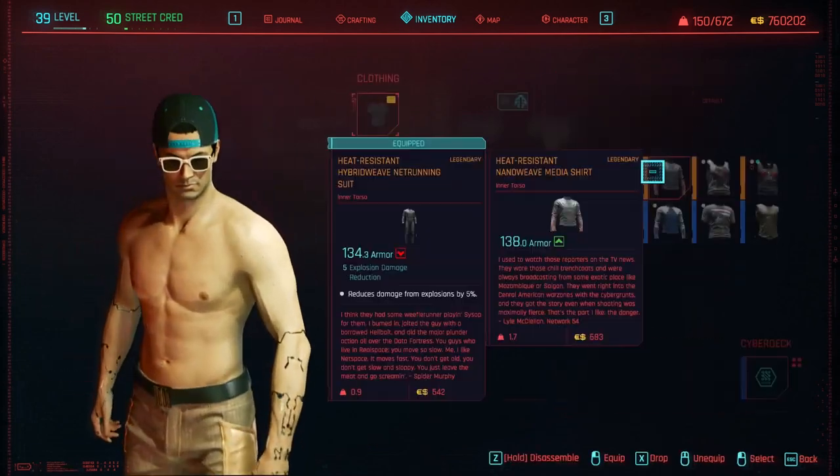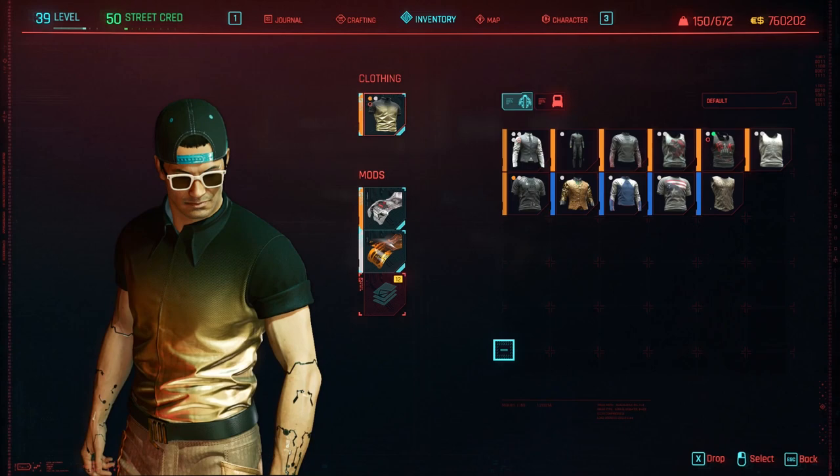Hello everybody! The Fixer shirt is one of the coolest in my opinion — it's a gradient going from gold-yellow to black colors.